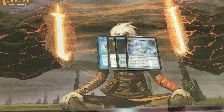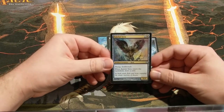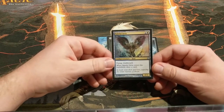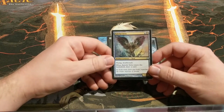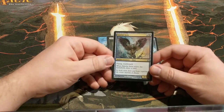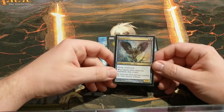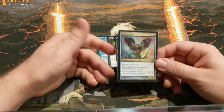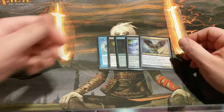We've got Baleful Strix — draws a card, has flying, has deathtouch. It's really hard to beat the value that two mana gets you here. Basically it just tells everybody to attack someone else because you're going to kill their best attacker. If you can stick this early game, you're going to be able to develop your board and they're just not really going to be able to do much to you. Plus really, how many people do you know that want to waste a removal spell on a 1/1? It's an excellent card for this particular deck.